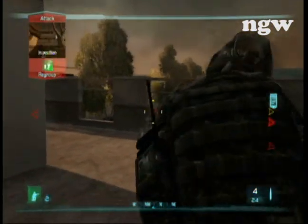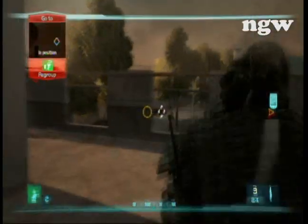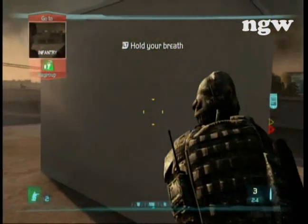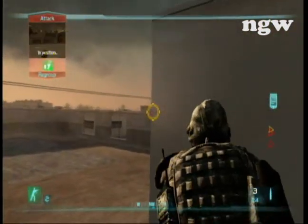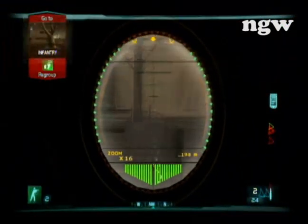One thing to look out for is that there will typically be two soldiers that are going to go on top of the building to the left of you, and they're going to be on the same plane as you, so they're going to have a decent chance of hitting you if you're not paying attention.